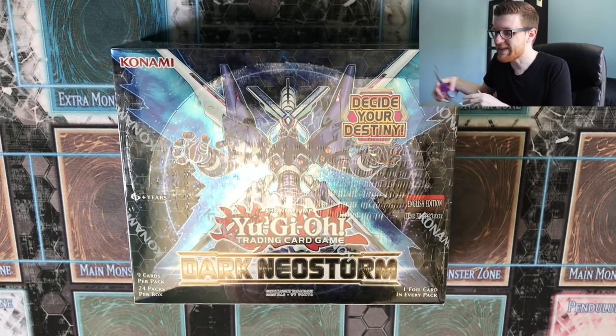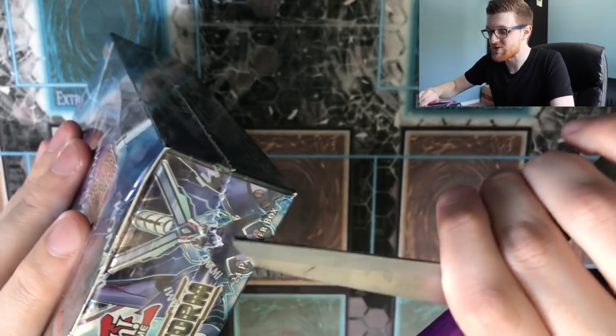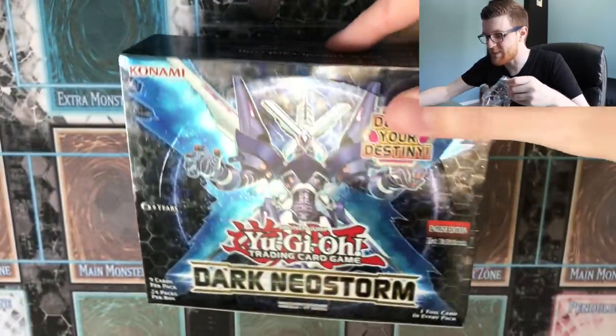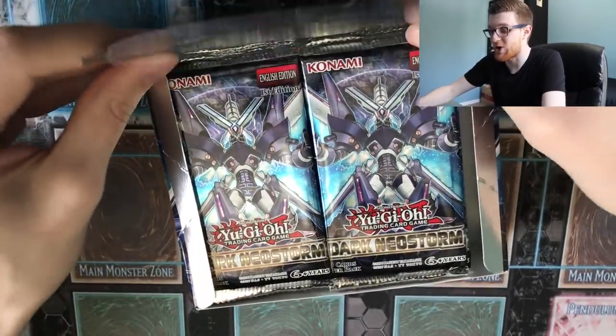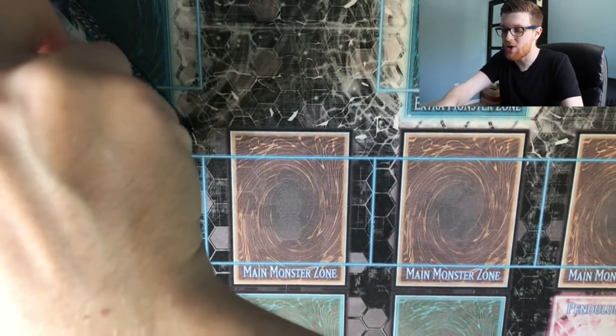What I'm looking forward to most in Dark Neostorm is probably the Orcust cards. Ding Gear Sue is just absolutely crazy, and the counter trap is really good as well — but that's a super rare so we should get at least one copy of that. The secret rares in this set are actually pretty good for the most part; I'd say six or seven of them are actually pretty decent. Let's start with the right side and see if we can pull good.